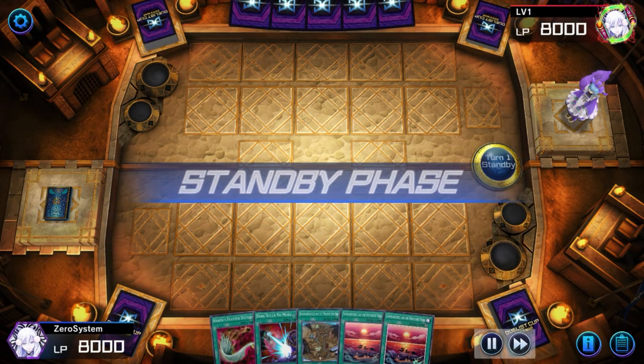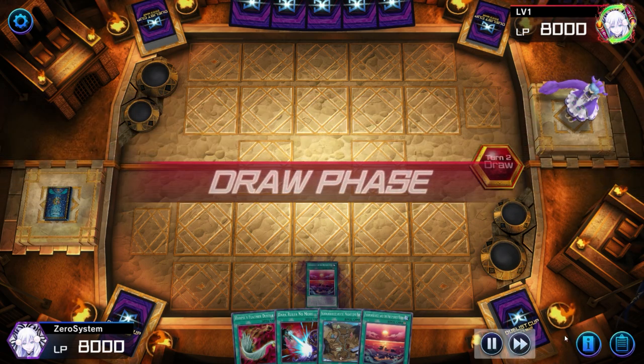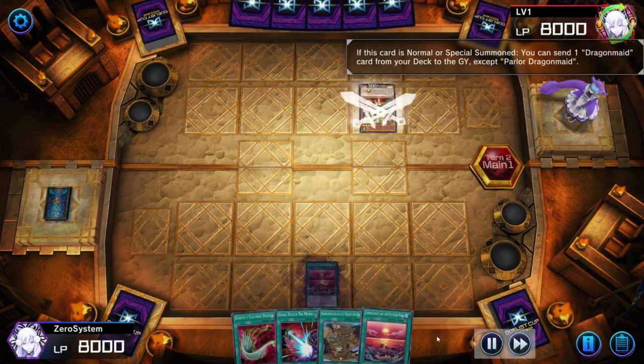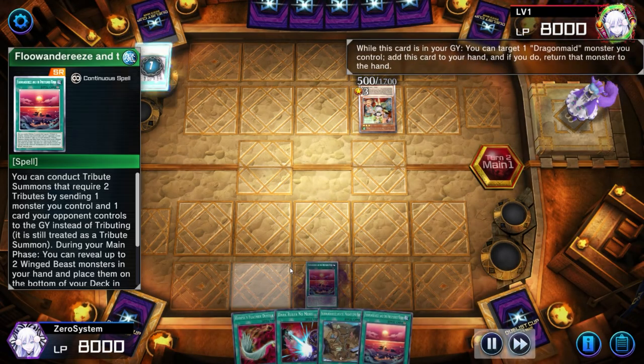In this match we actually won the coin toss, so maybe I didn't lose eight in a row, but I definitely lost a lot of coin tosses in levels 18 and 19 before hitting 20. Unfortunately when we do win and go first, we draw a complete brick hand — there's absolutely nothing we can really do here, so we just have to set one and pass.